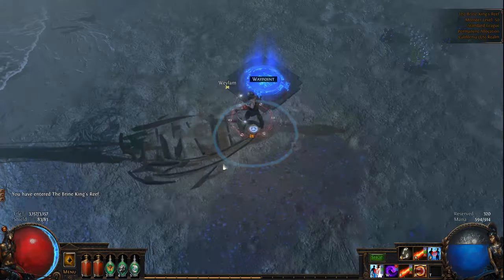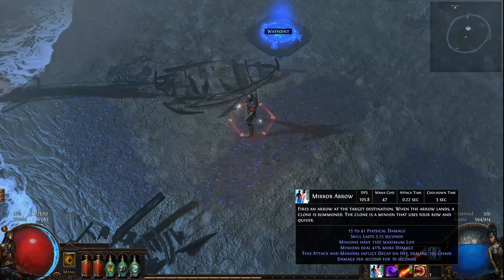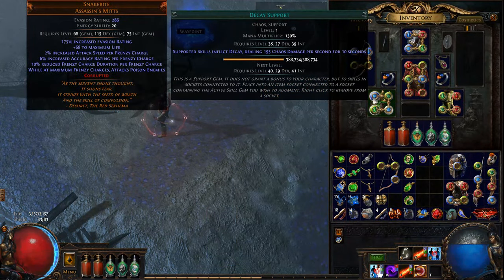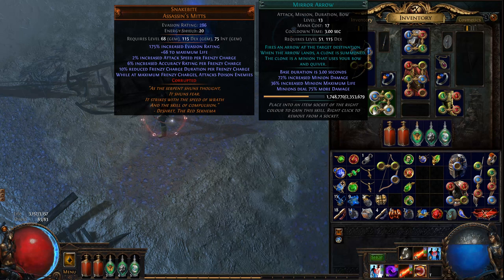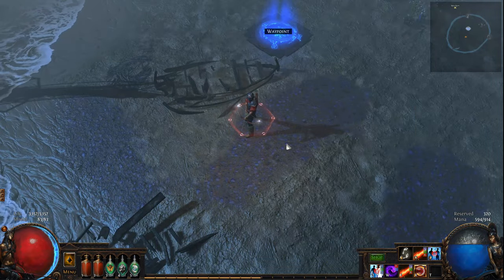The tree literally doesn't matter. All you need is a four-link, a couple of them I guess. I have Mirror Arrow, Wither, Searing Bond, and Vulnerability. Decay is linked to Mirror Arrow. Mirror Arrow gets minions deal increased damage, and then minions deal more damage. So all the scaling is basically there on the gem. And there's GMP and minion damage to support it.